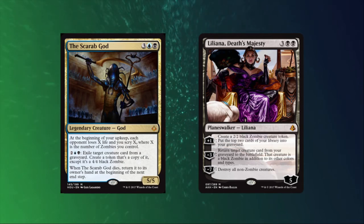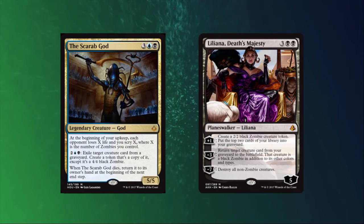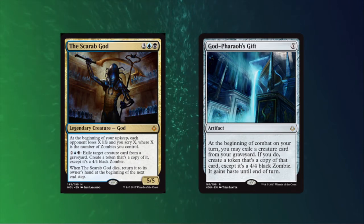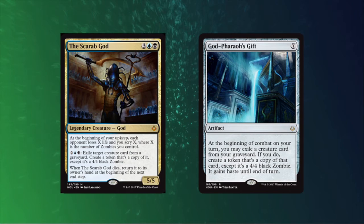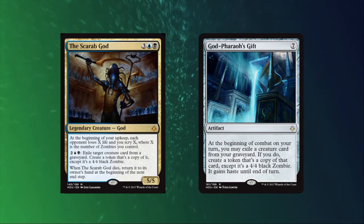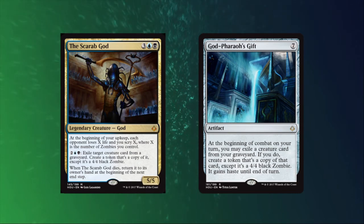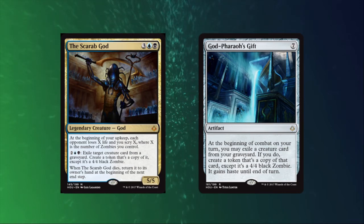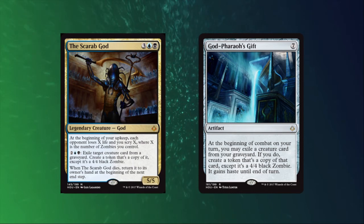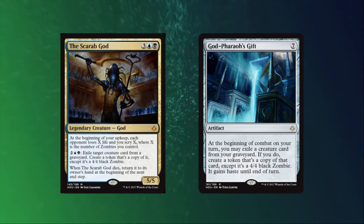Perhaps you're all in on the strategy and you manage to ultimate a Liliana, Death's Majesty, destroying all non-zombies — you can rest assured your changelings will survive the board wipe. Scarab God benefits from having more zombies on board as well, so changelings are a plus one to the God's Scry ability. Scarab God and God-Pharaoh's Gift both play with changelings in a weird way — these cards reanimate creatures and make them a zombie, but only a zombie. The token that these cards create essentially loses all other creature types and colors, but when you create a copy of a changeling this way, it still has the changeling ability. That said, they will still only be zombie creatures even though they have changeling.